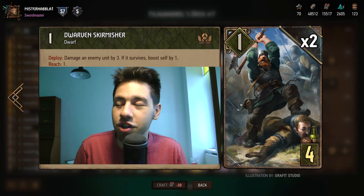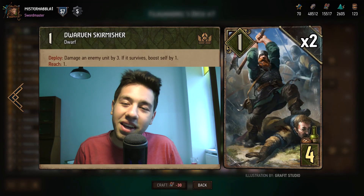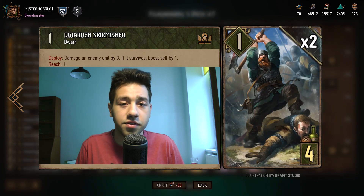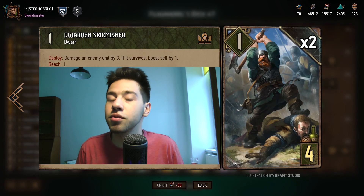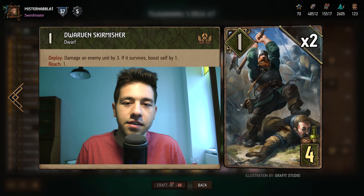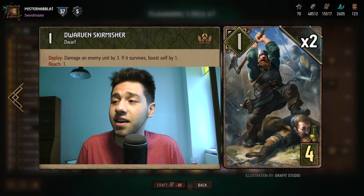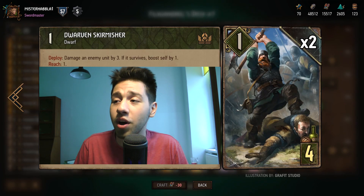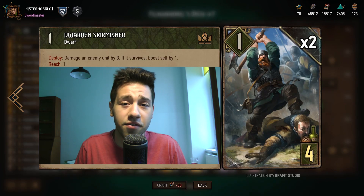We have Dwarven Skirmisher. We're playing this card because it's a dwarf - that's the only reason. It is one of the few four-provision dwarves, and it's a five-point play. People do tend to play around it. You will always try to mulligan this, but there are instances where you actually want it in hand, especially against something like NR, when they sometimes play something front row and this card can get quite a bit of value.